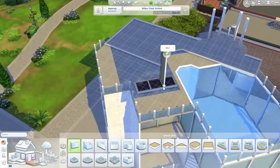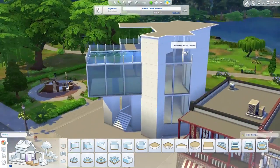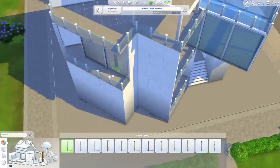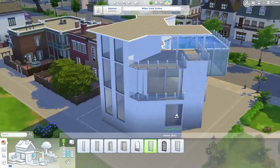I think for the description of this lot on the gallery, I said something like: if you like your sims to get absolutely blind on juice and go for a swim, this is the venue for you. Maybe not the best thing to do in reality, but this is Sims.